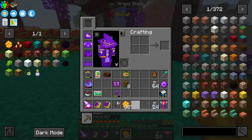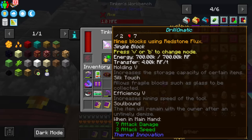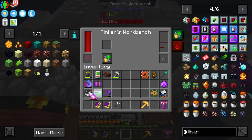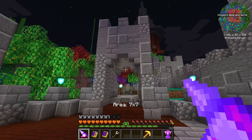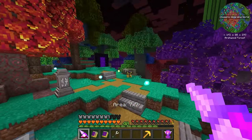Before I head to the End, I think it's only fitting that we upgrade this bad boy to be able to mine a seven-by-seven with this radial enhancement. This should be pretty crazy — I can go all the way up to a seven-by-seven, and I think this is going to allow us to mine so much easier and find this stuff so much faster.